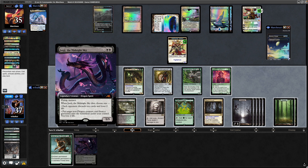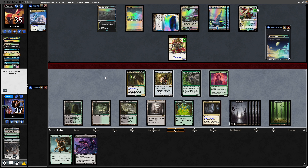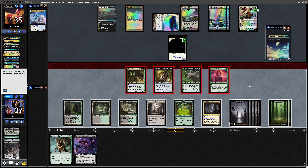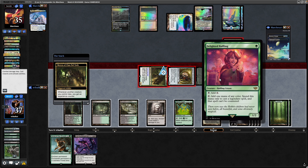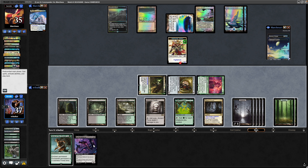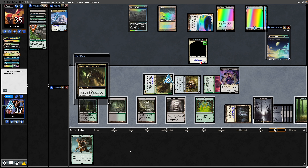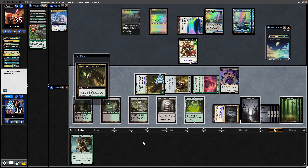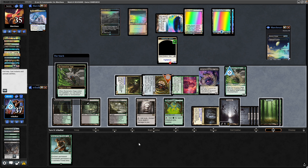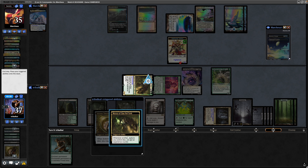Junji is a good creature, but we don't have the self-mill going. Let's just turn everything sideways at the Walker — they probably just leave the Samurai alone. Note that the Delighted Halfling could have been held back to make Junji uncounterable. The Reclamation Sage dies — nothing to blow up with that. Might as well play the Dragon though, because when it dies we'll make our opponent discard some cards. When the Reck Sage comes down, we'll point it at the Solemn Simulacrum for another experience counter and a card draw.